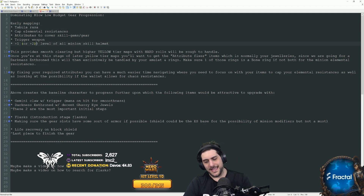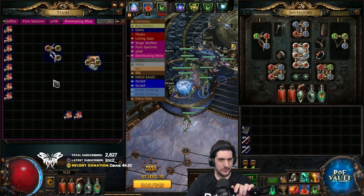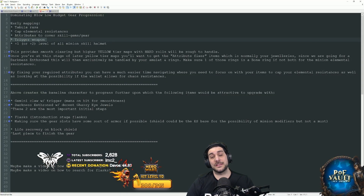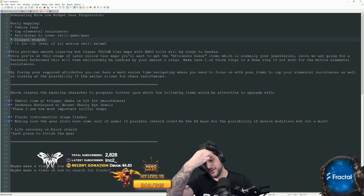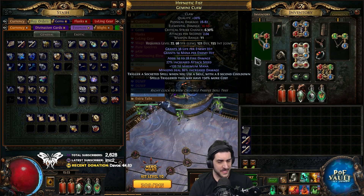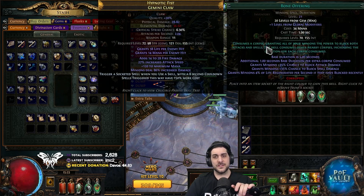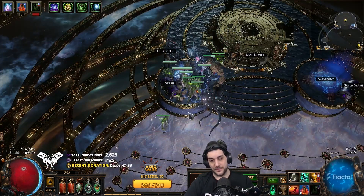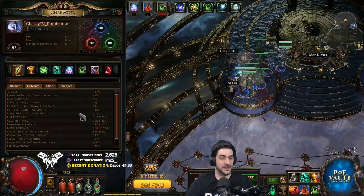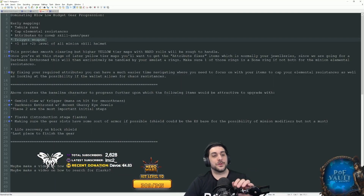The next focus is getting a trigger weapon. Since this build requires a melee weapon, all you need is for a suffix modifier to be open so you can bench craft 'Trigger a socketed spell when you use a skill' with an eight-second cooldown. This lets us automate desecrate, your curse, and bone offering. When you're casting abilities, desecrate pops out first, then offering and the curse happen between casts, and you'll see that block chance is significantly higher — almost capped with Rumi's Concoction flask up.